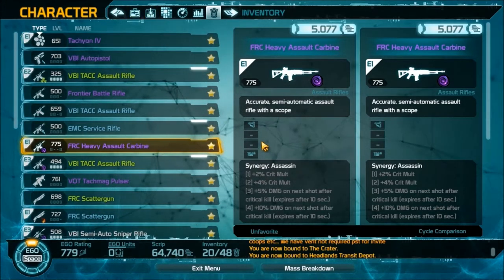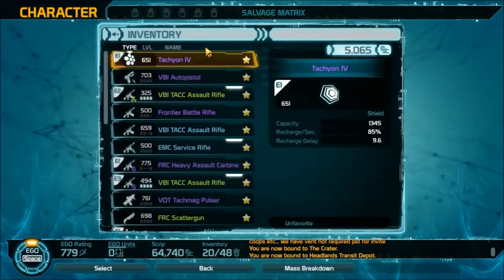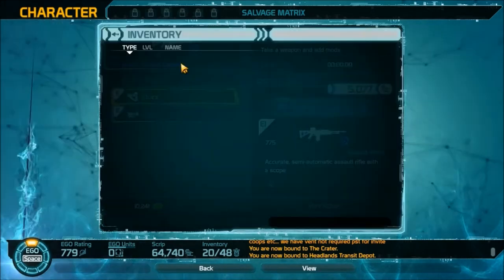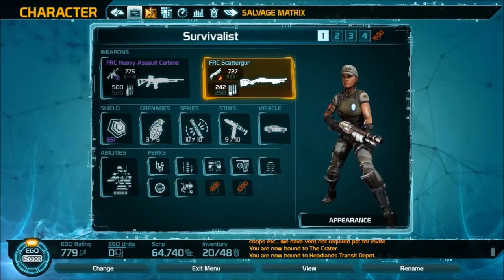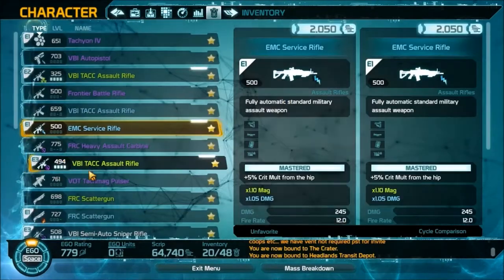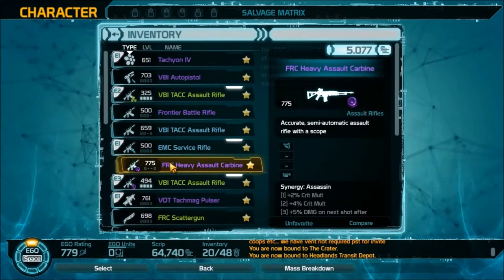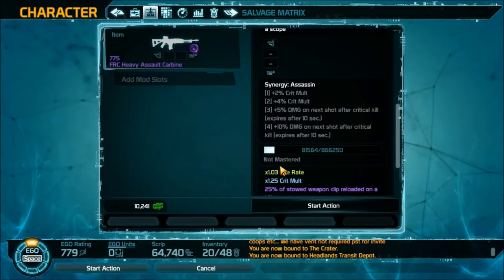Now I can mod this weapon but I'll only get two slots out of it. To add the other two slots, you have to go to the Salvage Matrix, select an item to modify, then click on the FRC. Once you have the weapon equipped you can only attach mods to it — for instance stocks or sights. To add the other two mod slots you have to unequip the weapon, go into Salvage, find the gun you want to modify, click on it, and hit 'Add Mod Slots.' This costs what they call Scrap.